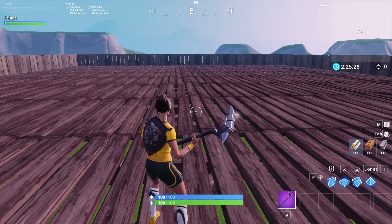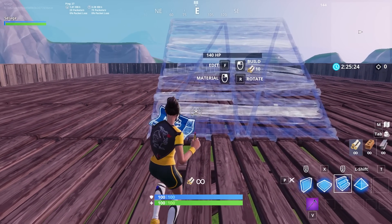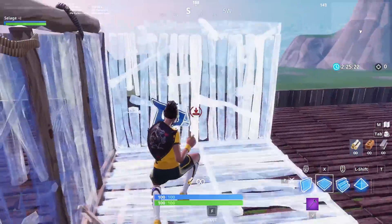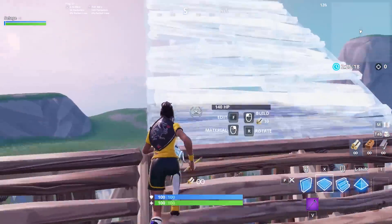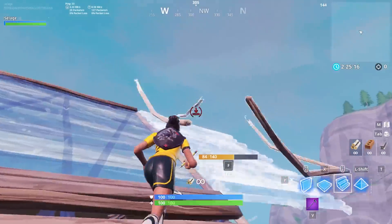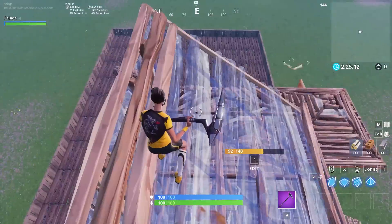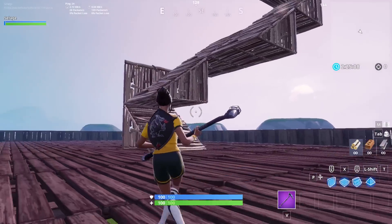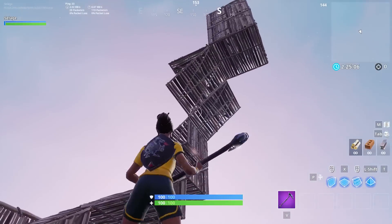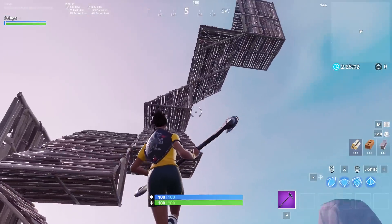After you get your basic 90s down, it's really important to include more within those builds. What I mean is, maybe after doing a set of 90s you'll go into the double wall floor ramp, or maybe after another set you'll go into the floor cone, edit through it, into another set of 90s. Every fight is going to be different, so knowing as much as you can off a 90 is pretty important.